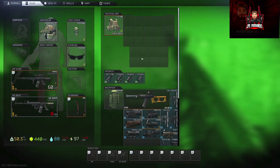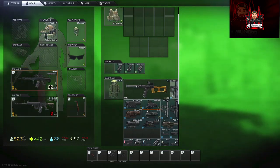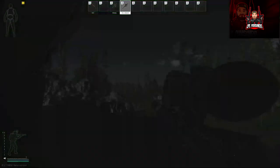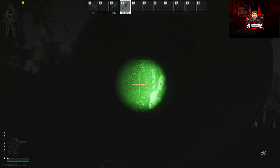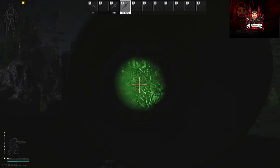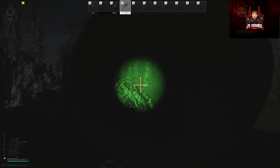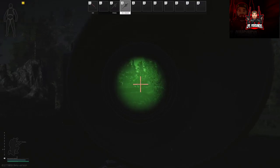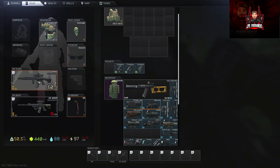We'll also trial the Vulcan. This is a night sight and it's really good at the start of wipes because it doubles up as an NVG. It has a little bit of blockage from the reticle but it's decent. I'd probably take the eye cup off it too.